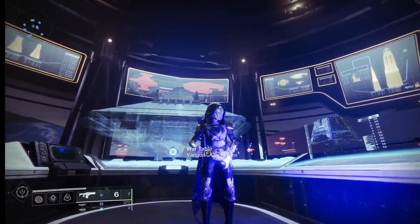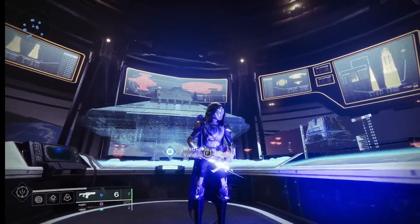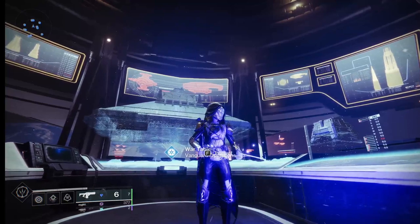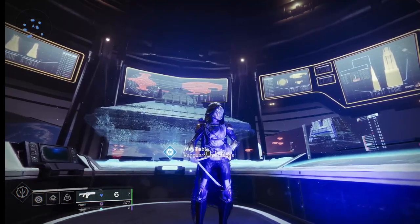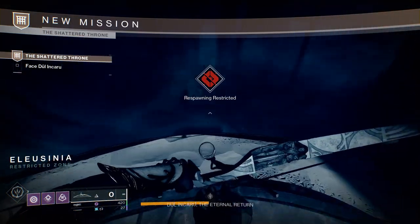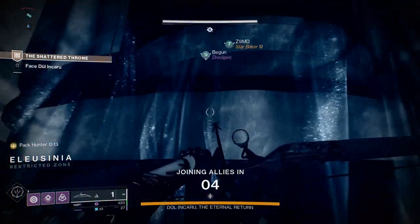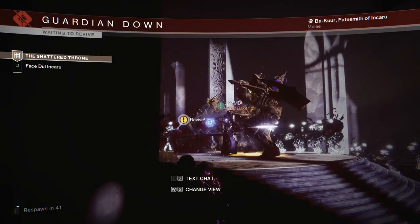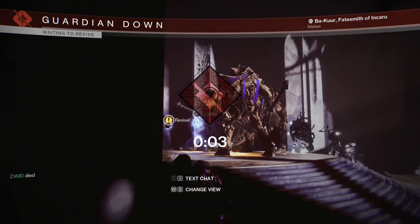First of all, you'll need to get to the last boss. This dungeon is very easy, and if you need help, just post an LFG saying you want to do the Shattered Throne dungeon. Once you get to this boss room, start the encounter by shooting something, then tell everyone to wipe for checkpoint. Everyone will then die, and this saves your checkpoint, which remains on the character you just died with.